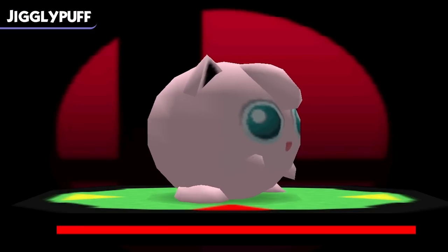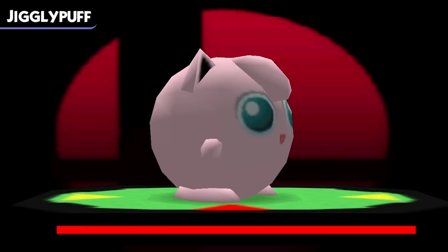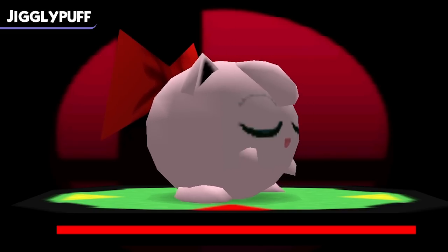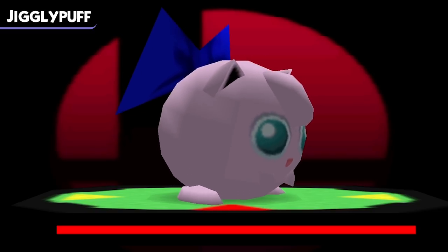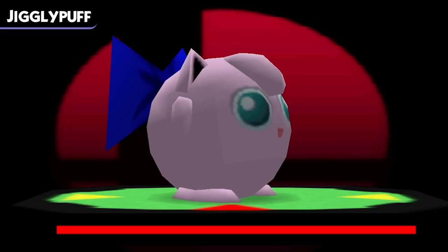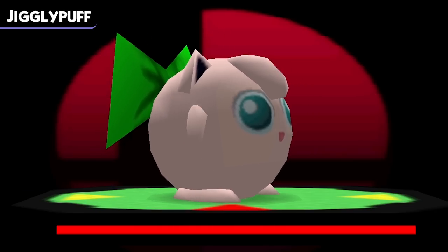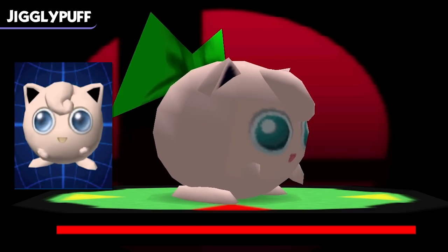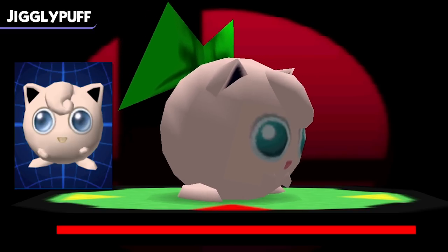And our final character in Smash 64's roster is, of course, Jigglypuff. Similarly to Pikachu, all of Jigglypuff's color schemes are indicated with headwear, which is totally unique to Smash. Her first color gives her a red bow for the red team. Next up, a blue bow for the blue team — this color also vaguely has a blue tint, inspired by Pokémon Stadium's nickname colorations. And finally, a green bow for the green team, again with an incredibly subtle coloration based on Pokémon Stadium nicknames. And I mean it when I say subtle — they're barely there.